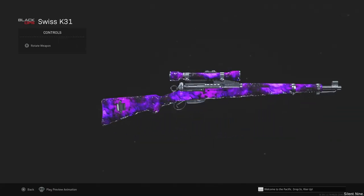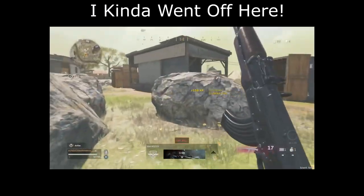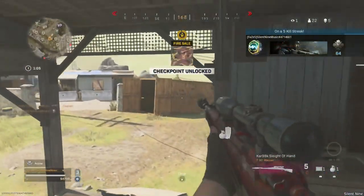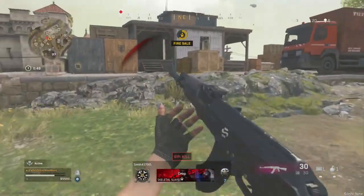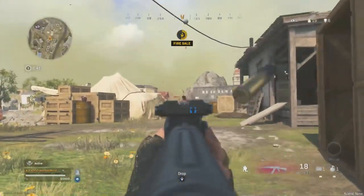You're gonna be able to get instant camos on other weapons and you will not have to do any challenges. This is worth watching so watch till the end — so you don't have to grind out all of those camos, you can just simply do this glitch. Don't forget to subscribe if you want to keep up to date with the camo glitches, XP glitches, everything in Call of Duty.